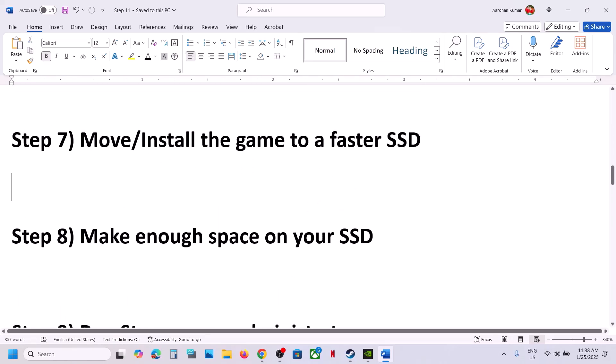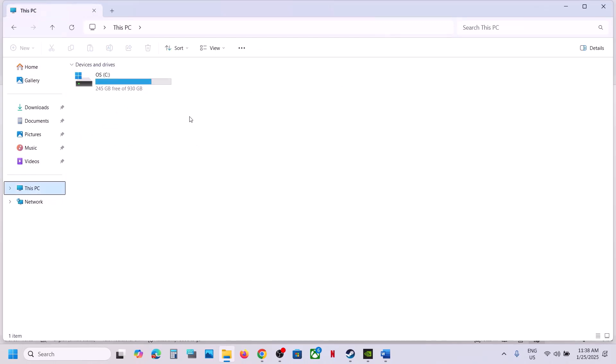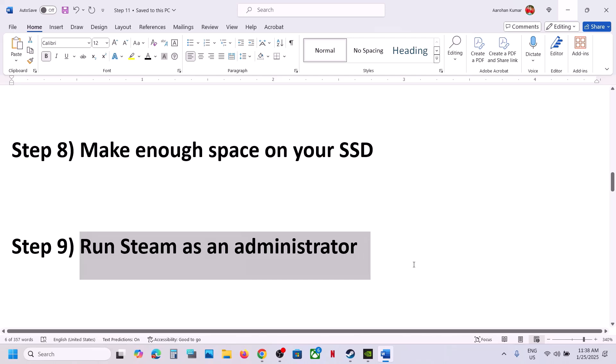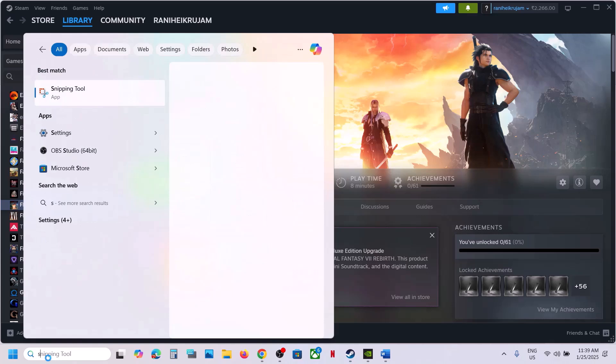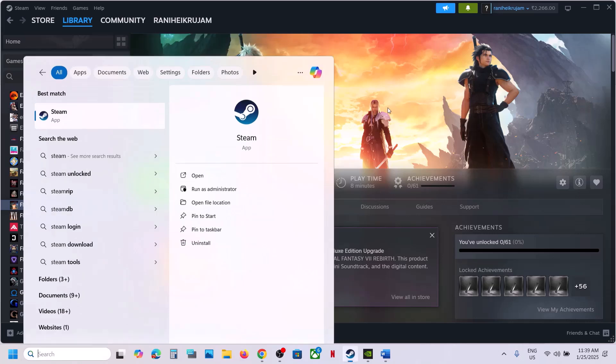Make sure that your drive has enough free space on your SSD. Also, run Steam as an administrator: close Steam by clicking Exit, then type 'Steam' in the Windows search box, right-click Steam, and click 'Run as administrator.' Then launch the game.